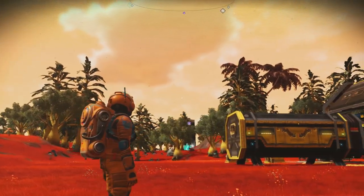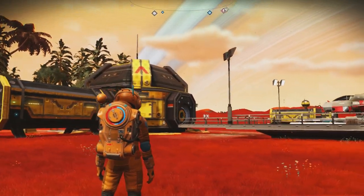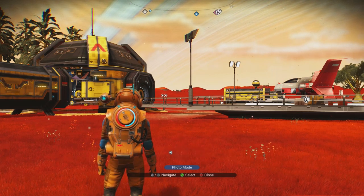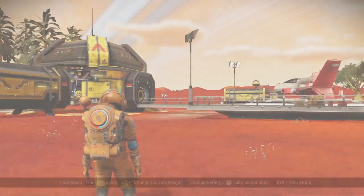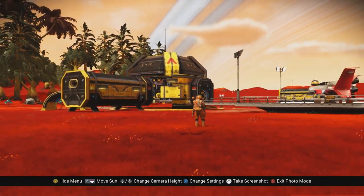I'm playing alone here and I want to activate photo mode by pressing down on the d-pad, which pops up a bar of icons. Then, going to the very far right using the d-pad arrow and selecting the icon that looks like a DSLR camera. Everything freezes and we have this wonderful scene to play around with.